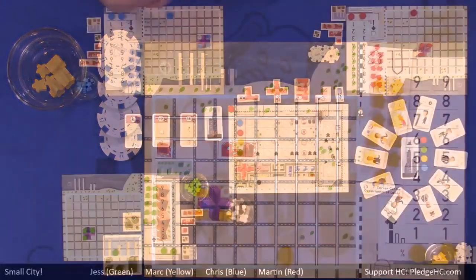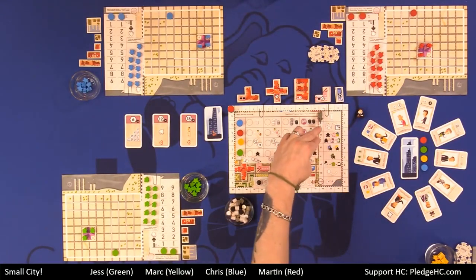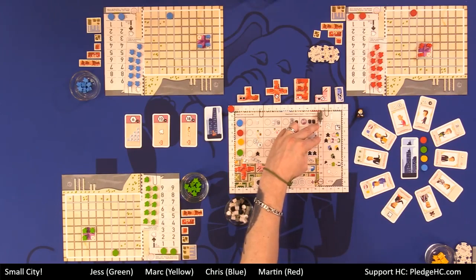The game is played over eight rounds with eight phases. Really two of those phases are where the bulk of the action happens — phase two and phase three. We're going to break down phase two, then phase three, and hopefully everything will flow from there.